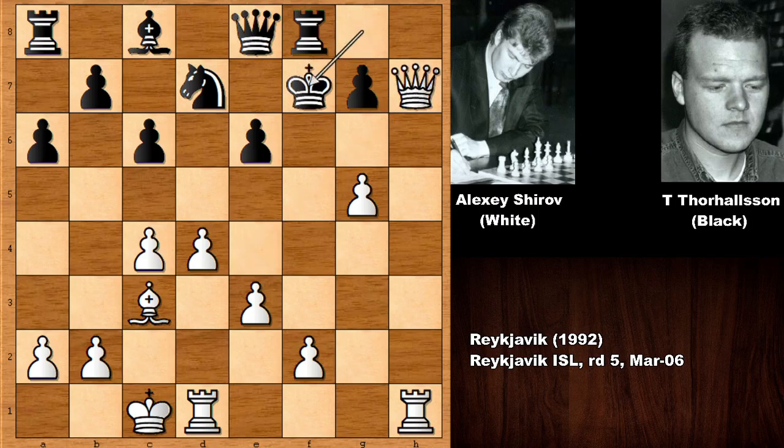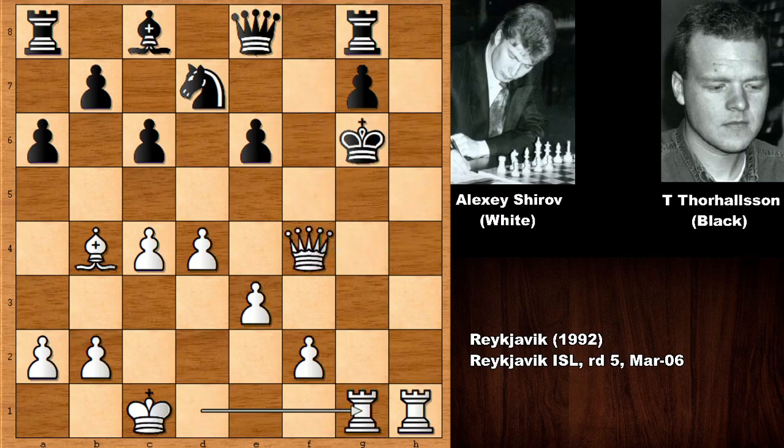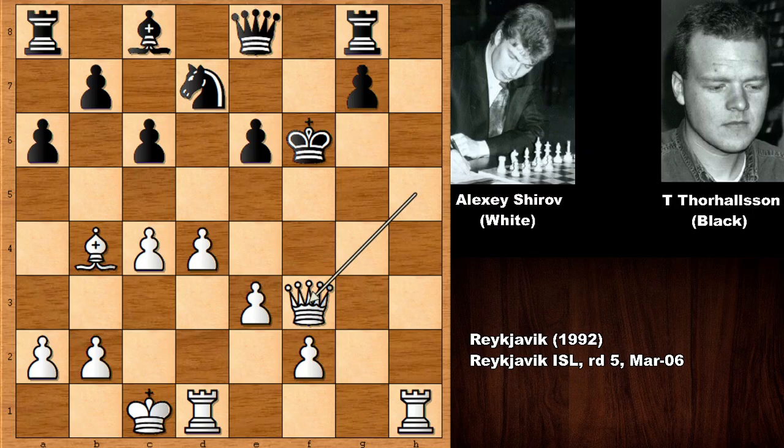And almost black is getting force-checkmated. Bishop to b4, both attacking the rook and cutting the escape square. So after defending, then pushing the pawn — check, check, and checkmate.